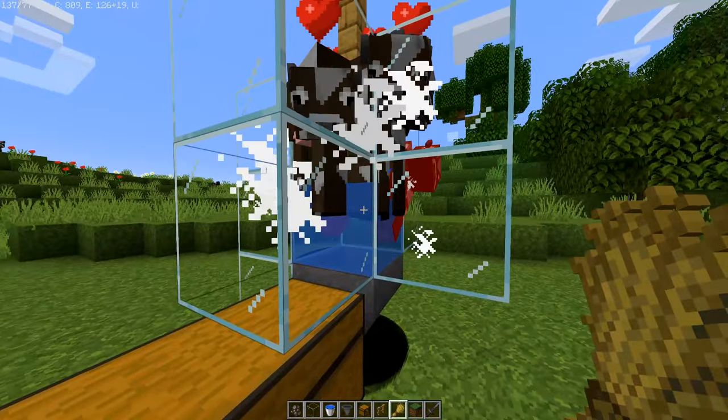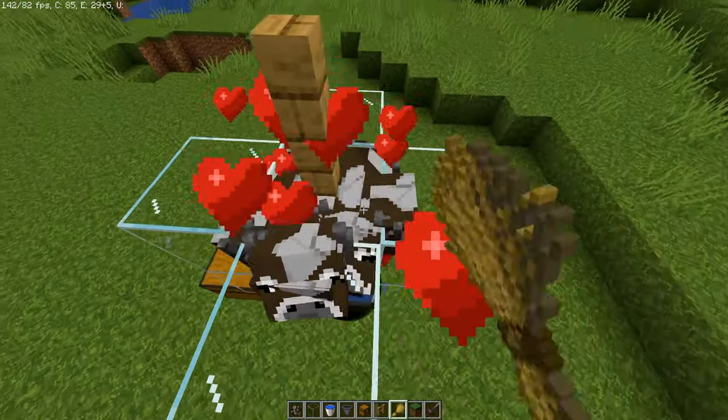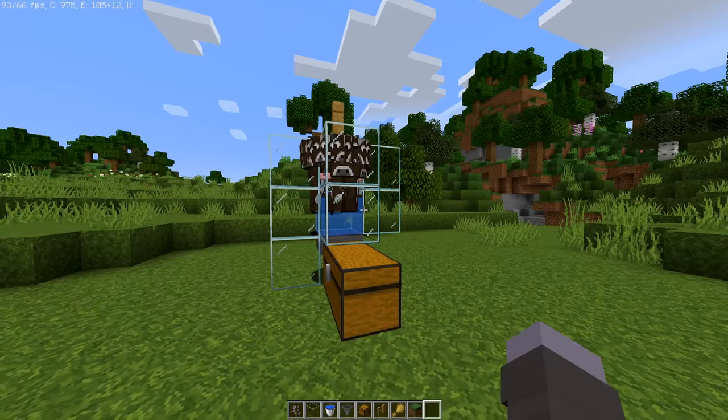The game favors the adult cows over the baby cows, and then all your items go into the hopper and into the chest. So you can just keep breeding away — the baby cows will file in, it'll kill off the adult cows, and their steak and leather will go into the chest.